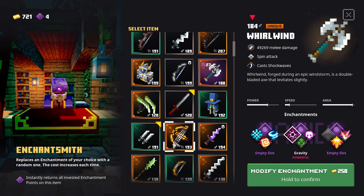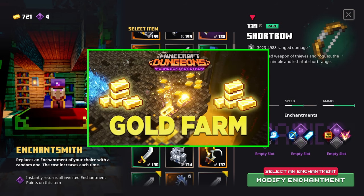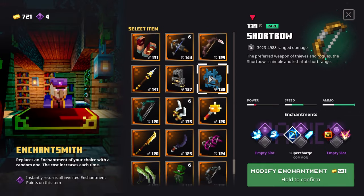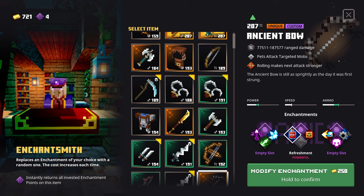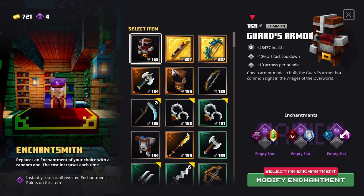It looks like the price caps at a whopping 250 gold per enchantment reroll. Luckily, I made an easy gold farming guide that you can find right here — be sure to give that a watch if you plan to spend a lot of time at this merchant. I'm hoping in the future they will adjust these prices down. Because you're going to have to be spending just as much time or more grinding ancient hunts getting all the gold you need if you are unlucky with enchantment rerolls. I think he will be a niche merchant at best and definitely one more for the end game.